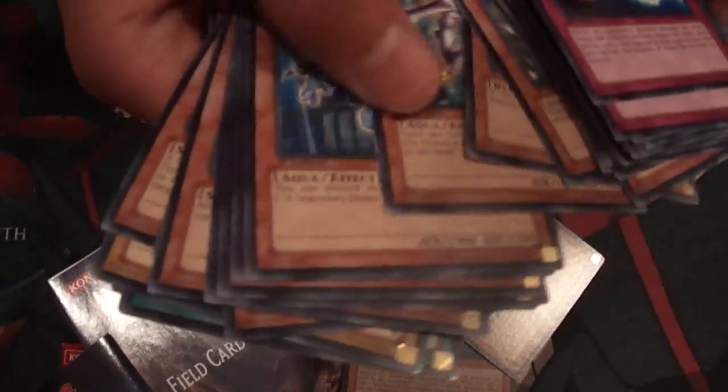Most of these cards will be run in the Atlantean Mermail deck — such as Dragoons, of course, Marksman, Heavy Infantry, Deep Sea Diva, and some other card tech choices.